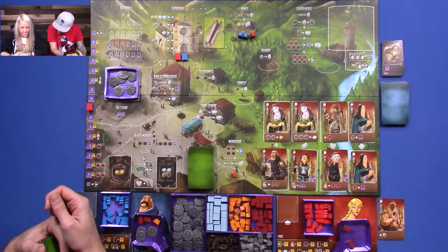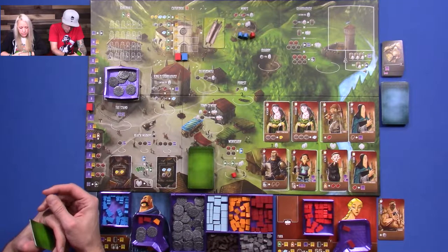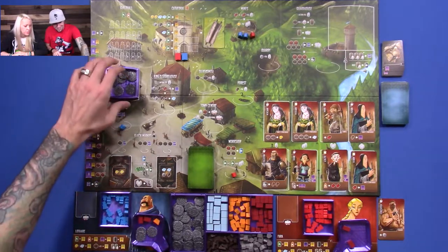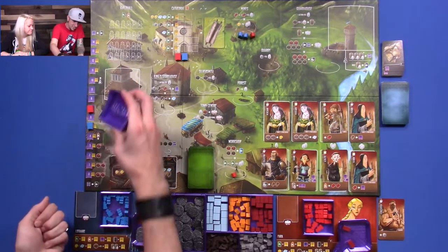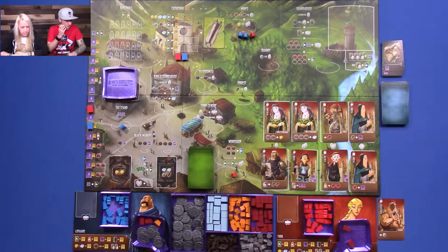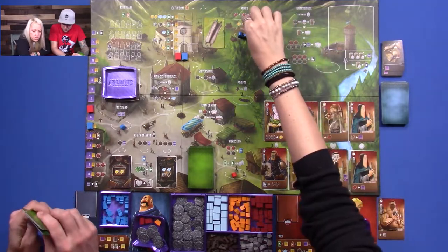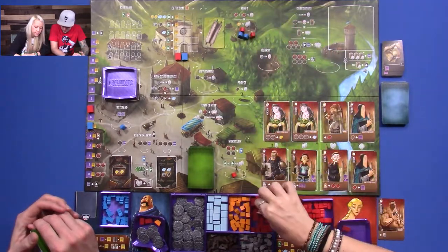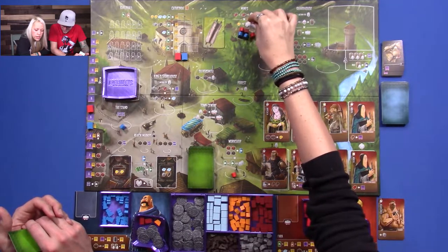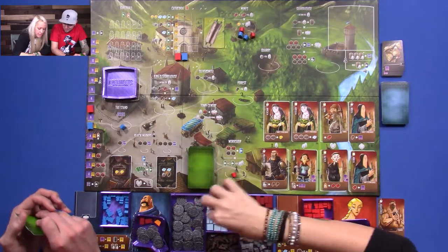There's a lot of King's Storehouse action happening. I'm going to the tax stand next. Let's hope I can get a couple more coins. Bet you're going to the workshop soon. I'm going to go to the mines — no, I'm not doing that. Wait, let's put you back — I'm going to take me a gold. That's what I'm going to do.